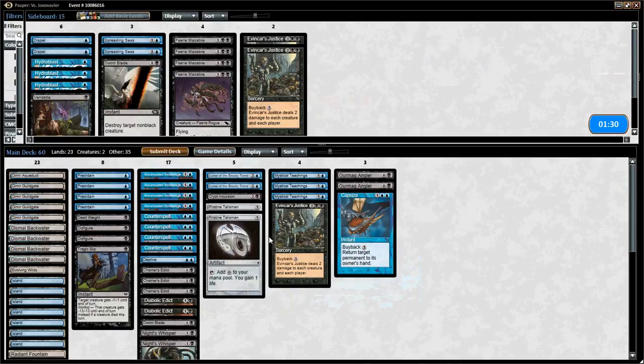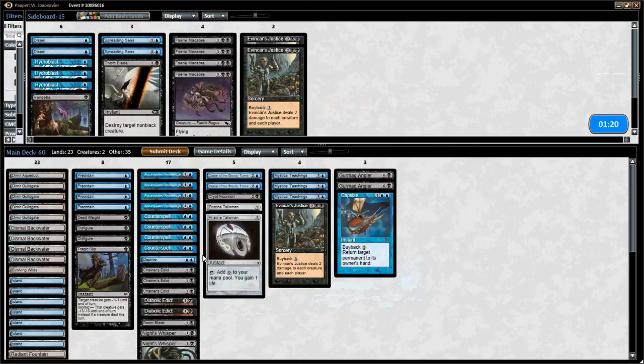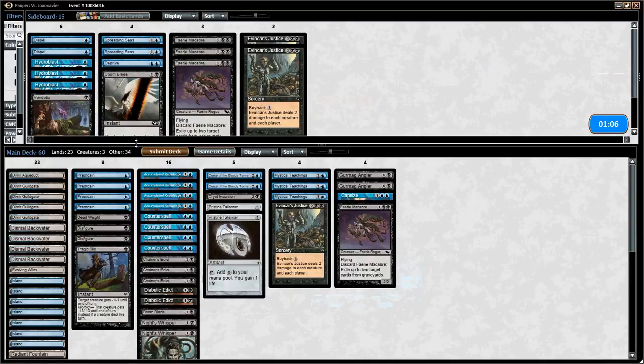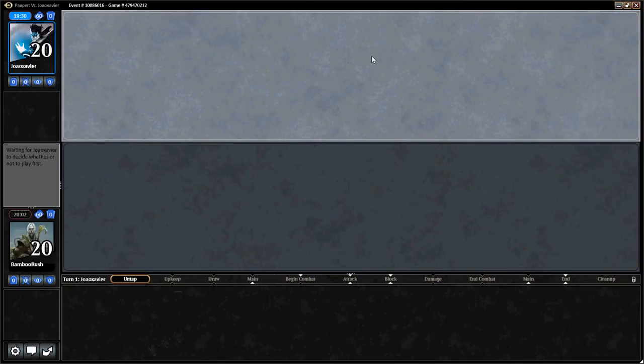Do we want any Faerie Macabres? It's really only good against the unearthed creatures and Stinkweed Imp. Let's try a pair of those. I think I'll cut maybe a Deprive on the draw — let's try one. We're up one game, which is a positive sign. Even though we're going to be on the draw this game again, we were already on the draw and able to win. And even if we don't win this game, we'll be on the play for game 3.